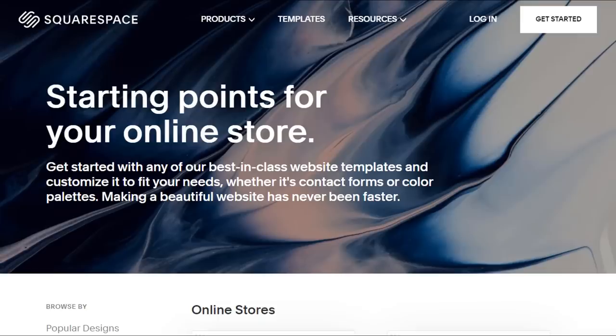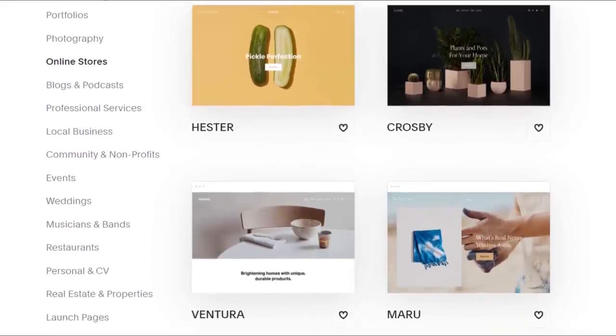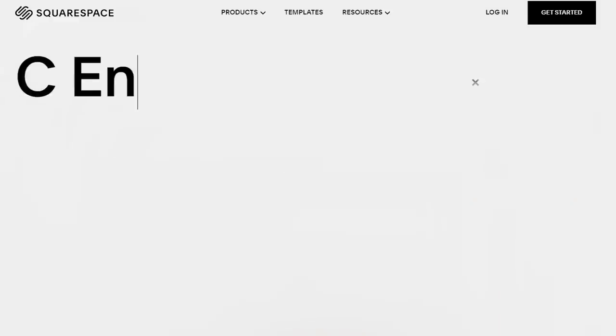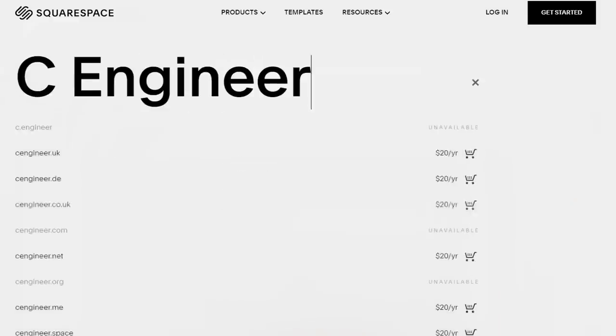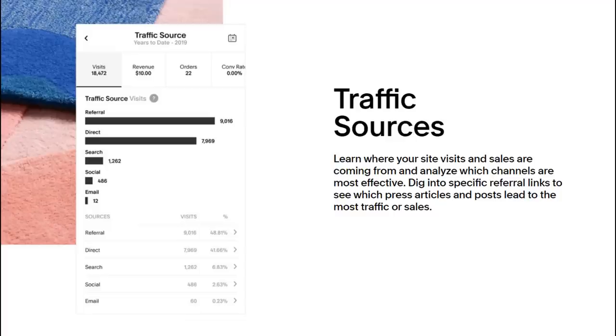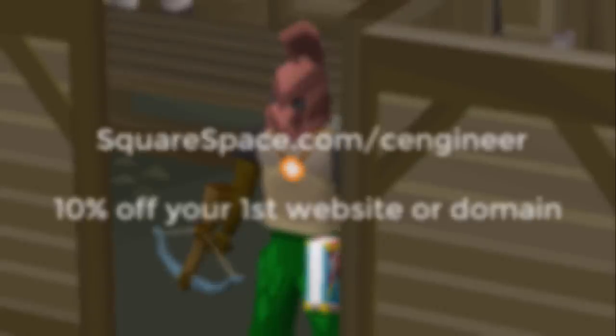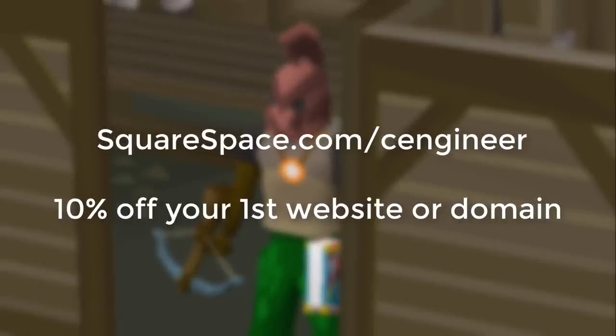If you're looking into making a website, Squarespace is the perfect place for you. There are so many amazing templates to pick from, you can even purchase your own domain directly from Squarespace. If you're a numbers person, you can have insight into top traffic sources, and you can even create a community with a fully integrated commenting system. Go to squarespace.com for a free trial, and using my code CENGINEER gets you 10% off your first purchase of a website or domain — link is in the description.